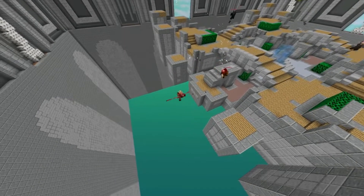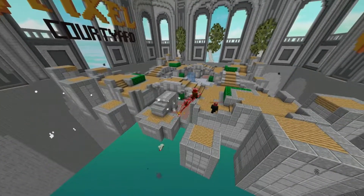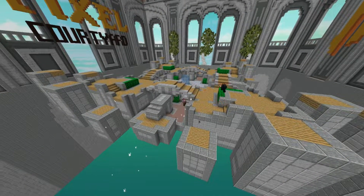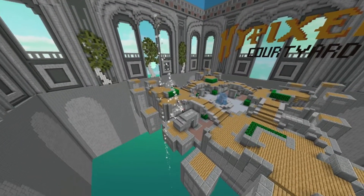Unlike most heroes, activating your ult while falling into the void as Tin Man is a good idea, because it means that your missiles will start homing in on your enemies at a horizontal angle, which is much harder to avoid than a normal Tin Man ult.